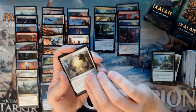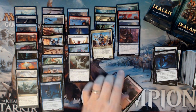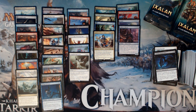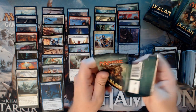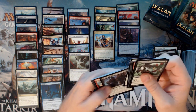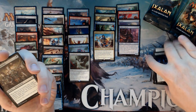They had an Emergent Growth, Sheltering Light, Lurking Chupacabra, and an Admiral Beckett Brass. Just a moment, folks — sorry about that interruption, UPS dropping stuff at the door and ringing the doorbell. So our third Mythic is Admiral Beckett Brass. Still no foil rare — only four foils so far.